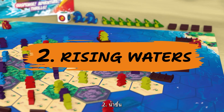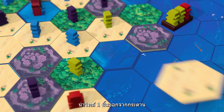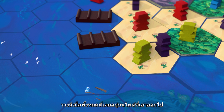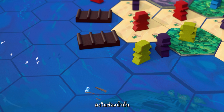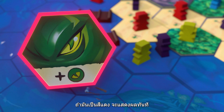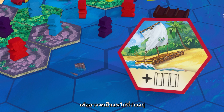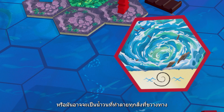Two: Rising Waters. Waters are rising! Remove a tile from the board — beach tiles must be removed first, then forest tiles, then mountain tiles. Place all meeples that were on the removed tile onto the corresponding water space. Then look at the tile you picked. If it's red, apply its effect immediately: it could be a new creature appearing, an unused raft being discovered, or a whirlpool destroying everything in its trail.